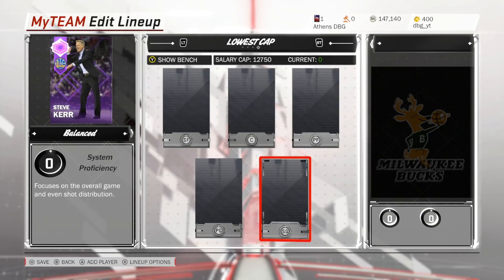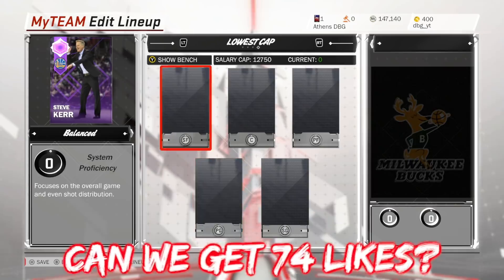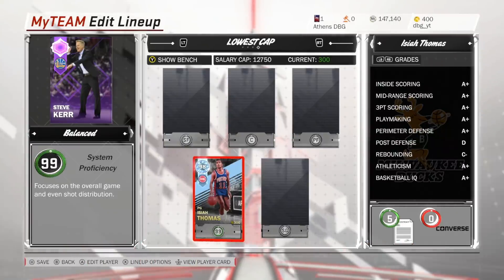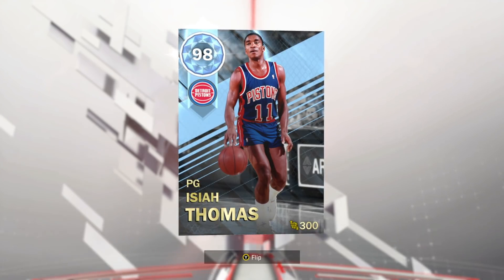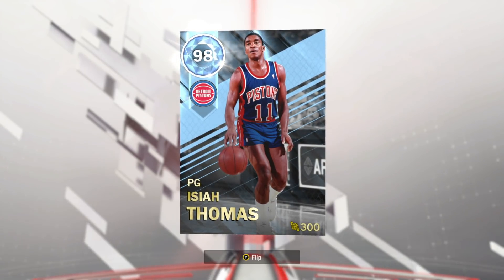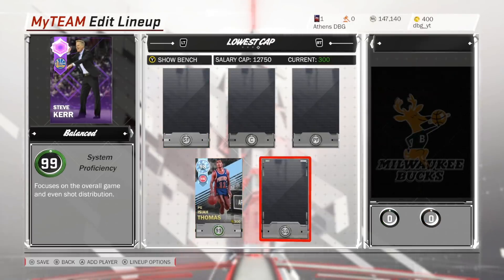What is going on guys, DBG here. In this video we are going to be doing a squad of players with the lowest salary caps in NBA 2K18 MyTeam. Every card in this squad has to be the minimum possible salary cap for their tier. At the point guard we are going with Isaiah Thomas — minimum of 300. Most of this Overdrive pack are the lowest possible salary.